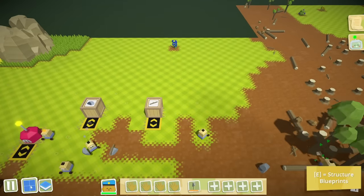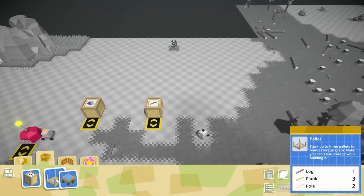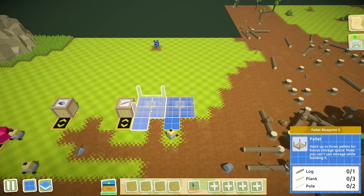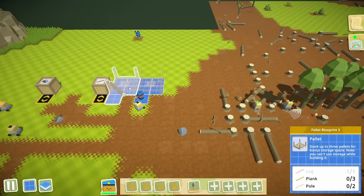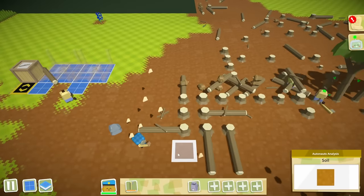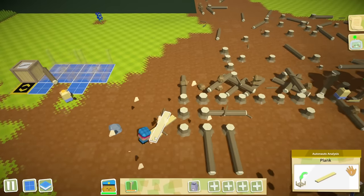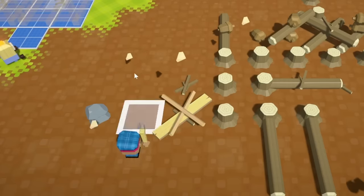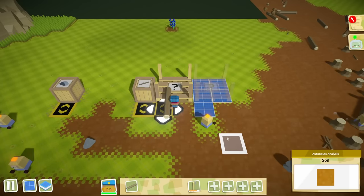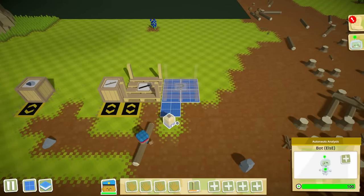We're also going to need some storage for all of the stuff that we're collecting. So let's set up a couple pallets here for logs, which we need logs to make. We also need planks and poles. To make those we'll process some of these logs, and poles come from chopping up the planks. Once this pallet is established, we'll set up a robot to store logs in here.